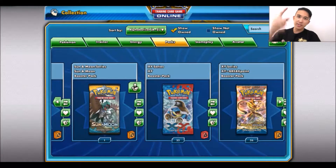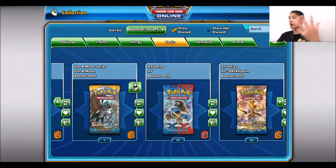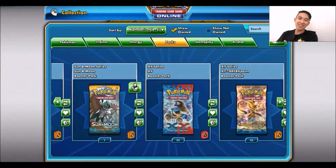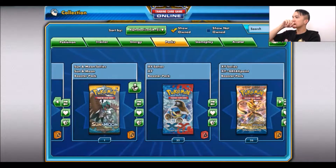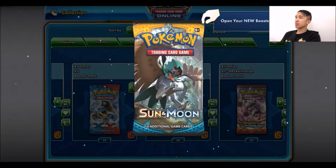Hey you guys, welcome to another episode of Daily Booster Packs, where I open up a pack a day to get you through the morning. Today for random day we're opening up a Pokemon TCGO pack — Sun and Moon — so let's get right into this. Usually the pulls will be better than in real life.